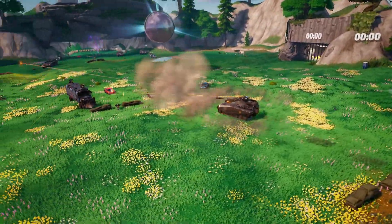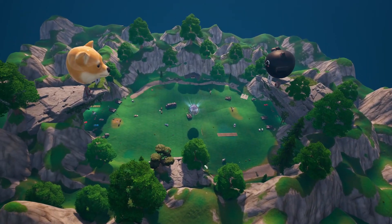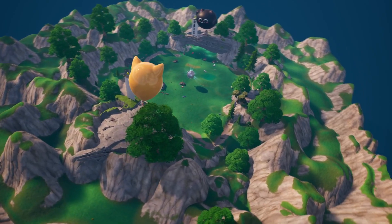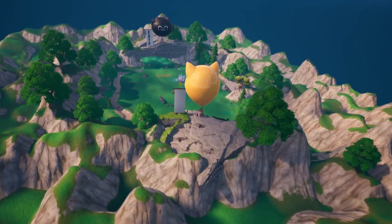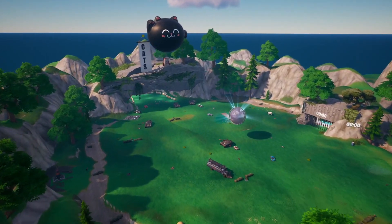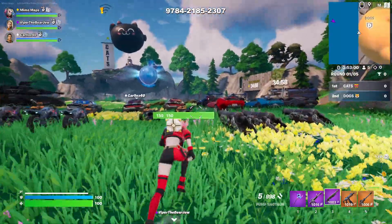Players can drive around and have fun. At the very center with the Zero Point, there is anti-gravity, and there are vaults that will be opening up giving players different types of loot. Mythics are one of the highly sought-after items, and choppers will be unlocking as well. Let's jump into the one-round gameplay.